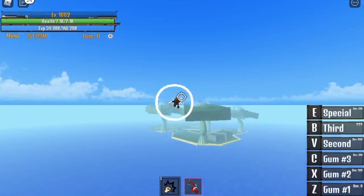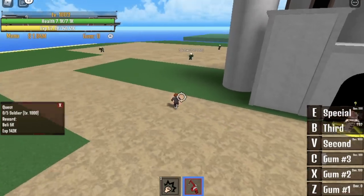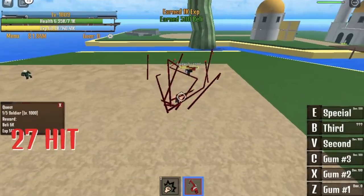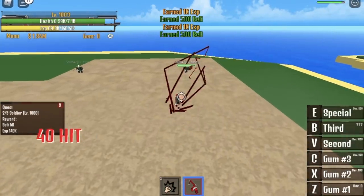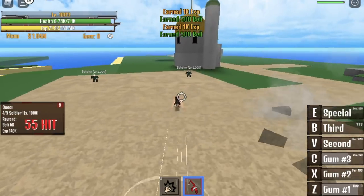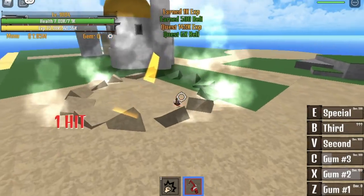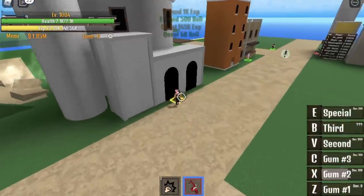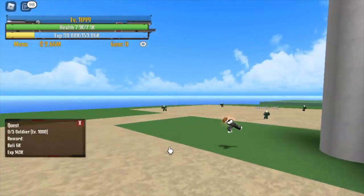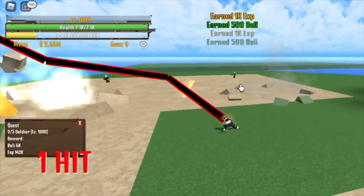Here we are — level 1,000. We are going to start with 5 soldiers. How do you defeat them the fastest way? You need to defeat 3 mobs using your C skill, and you can now use your first and second skill to kill the two remaining soldiers. That's how you finish this quest. Just keep doing this until you reach level 1,100.